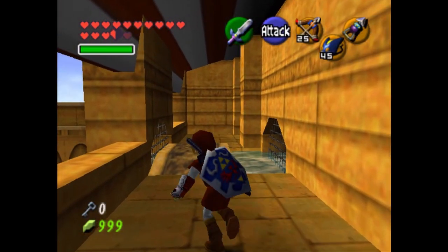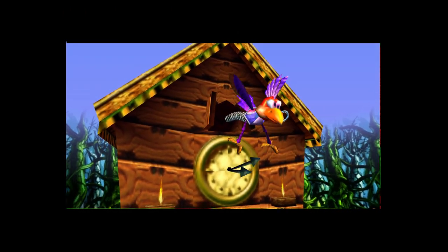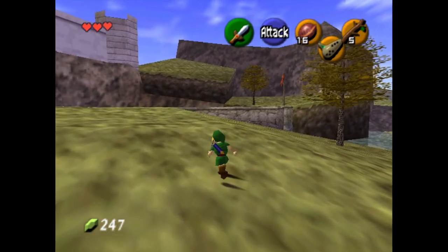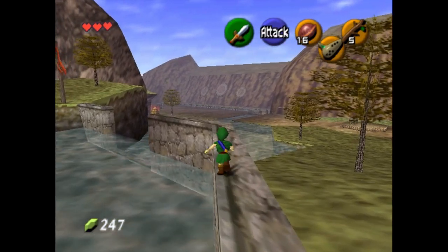There's also the Spirit Temple, which is just genius — you have to keep swapping between day and night to change the level around you, almost like Fungus Forest in Donkey Kong 64. The music contains a lot of alterations of existing songs from OOT, but also a lot of new stuff that really gives the impression of a bizarro Majora's Mask approach.